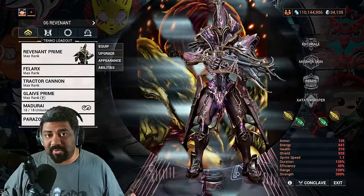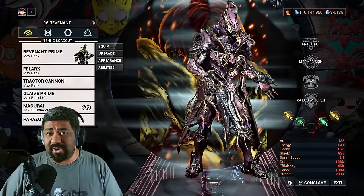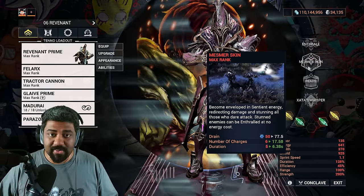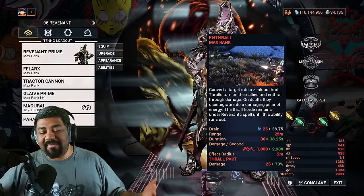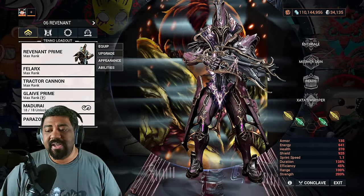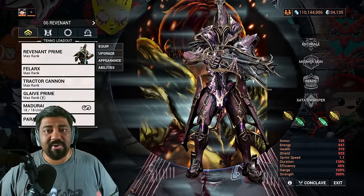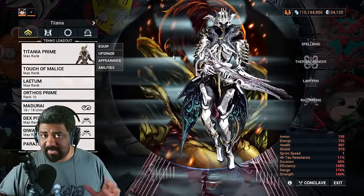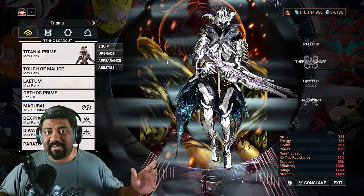Revenant is a great pick for anyone who struggles to survive — his Mesmer Skin makes you effectively unkillable, and an augment lets you share that buff with allies. Reave can one-tap enthralled enemies, and having enthralled slaves around grants base damage via the Thrall Pact augment. His third ability augment and fourth ability aren't impressive and should be replaced with Roar, Nourish, or similar. Titania is excellent for farming low-level relics (not Steel Path) — equip Thermal Sunder and she's ready to go. A detailed Titania build video is available.